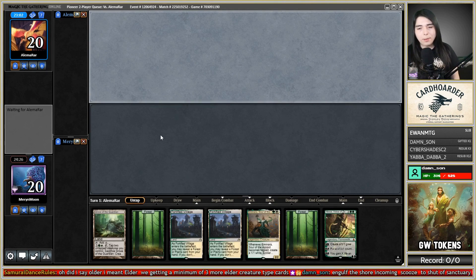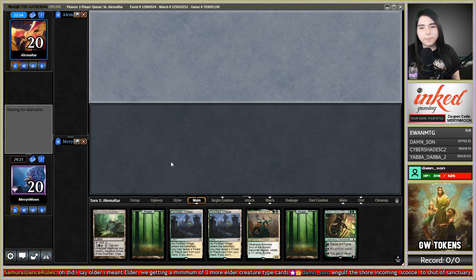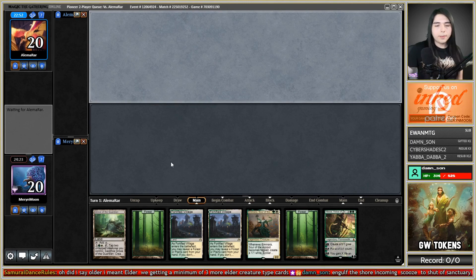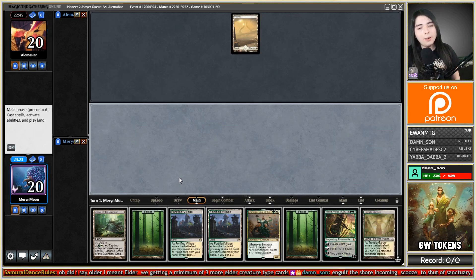I'll keep this hand because it has a turn three Nissa, and if I can resolve that I feel like I'm in a good spot. Confirmed it is Blue-White Control. That's very dreadful and not ideal. We're gonna be here a while, especially because they're playing extremely slow — like taking five minutes for each turn.